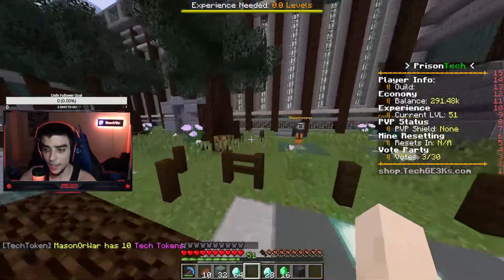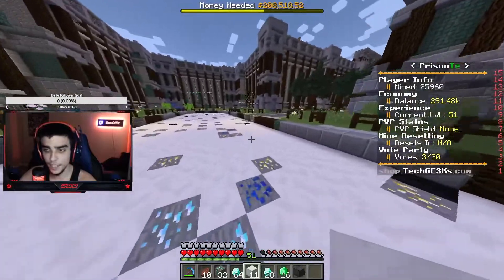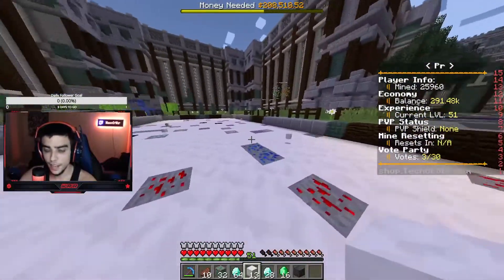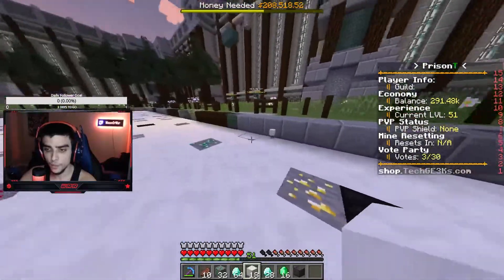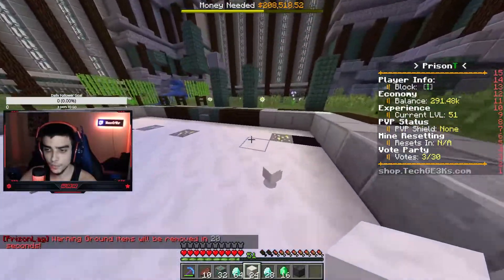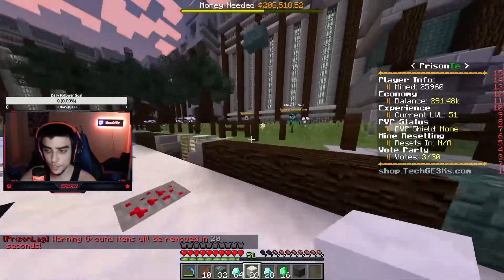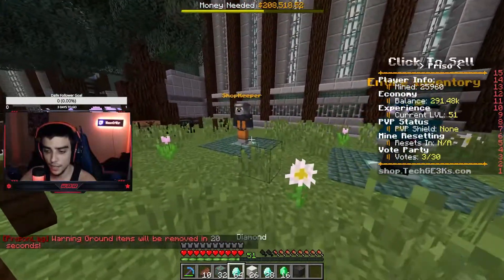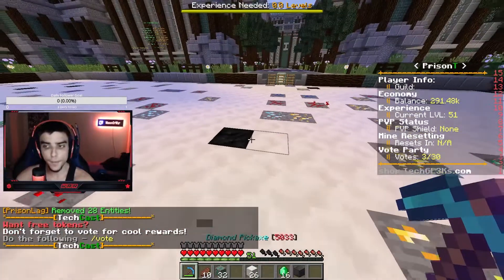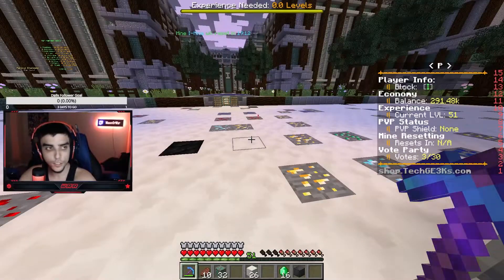We have 10 tokens and this repair token has 20 minutes left, so we already have one repair token. I think we should do one full mining session and then start using our tokens, since we have a couple things we have to smelt as far as our quests go. Let's get that out of the way, do some mining, smelt everything, and then start using our tokens.